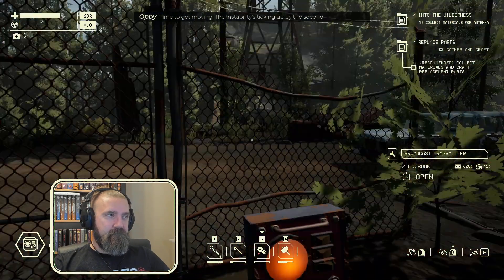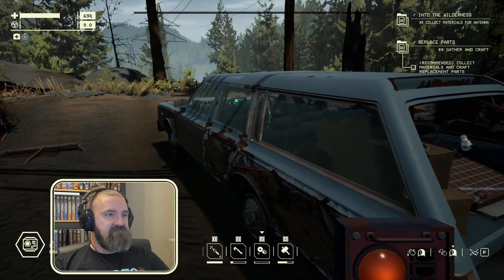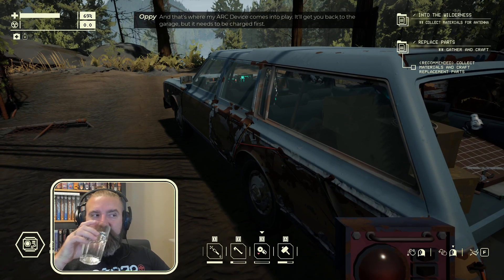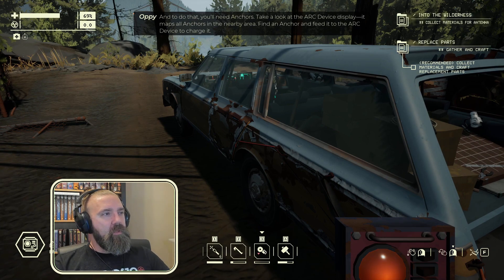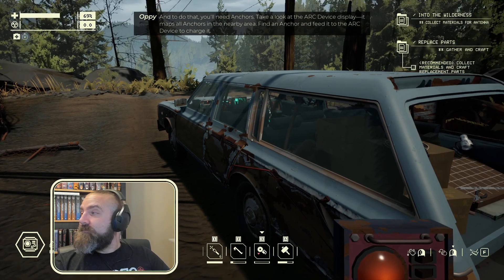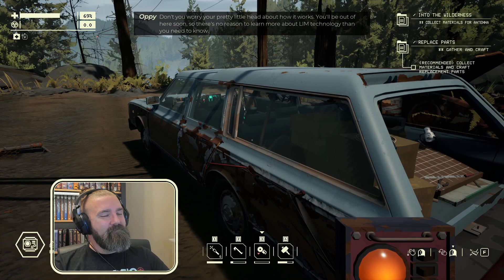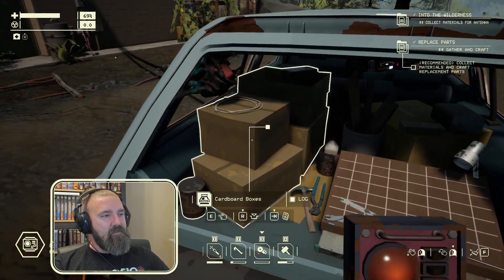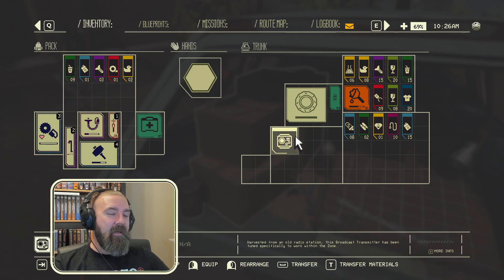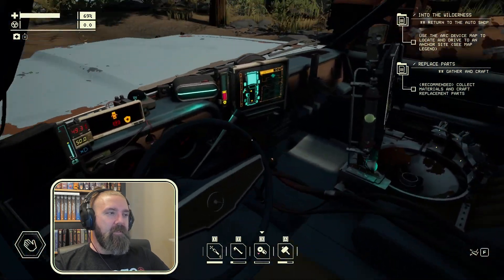Time to get moving — the instability's ticking up by the second. But you can't get back the way you came. The instability makes all routes one way. And that's where my Octavice comes into play — it'll get you back to the garage, but it needs to be charged first. And to do that, you'll need anchors. Take a look at the Octavice display — it maps all anchors in the nearby area. Find an anchor and feed it to the Octavice to charge it. Don't worry about how it works. So let's store the thing — broadcast transmitter. I thought we were finding and making one, but no, we're literally just grabbing it. We're going back to the shop to install it there, I think.